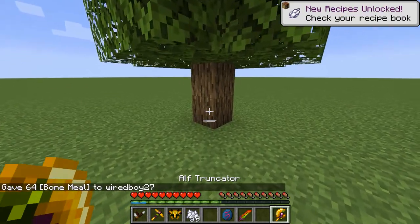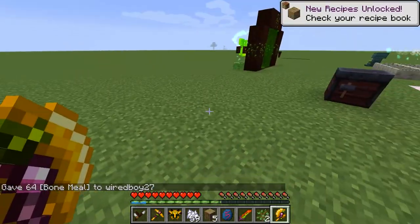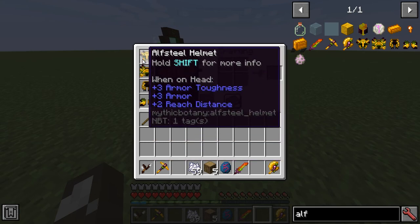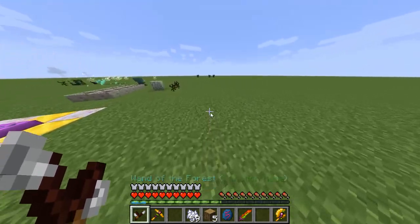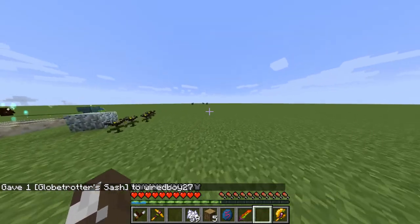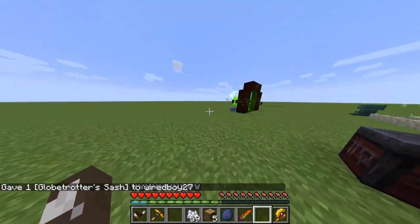Let's take a look at the Alf Truncator — it has a Tree Capitator effect. I've put on the Alf Steel armor; you can see some of the stuff it does: speed, swim speed, and reach distance as well. If we perhaps combine that with the Globetrotter Sash as well, that's going to let you move around pretty fast.